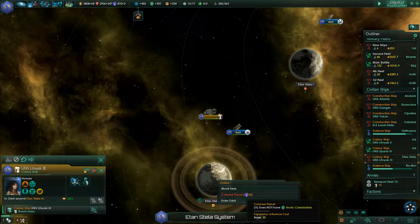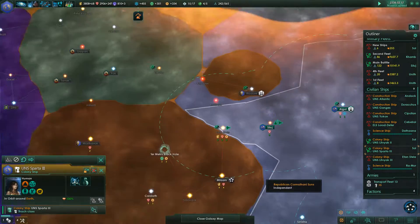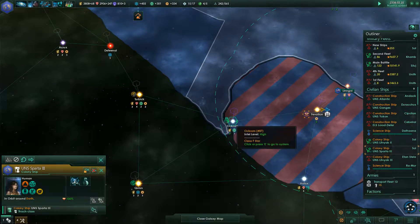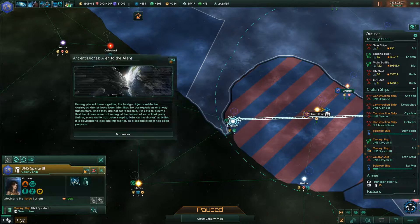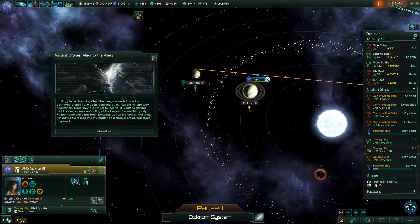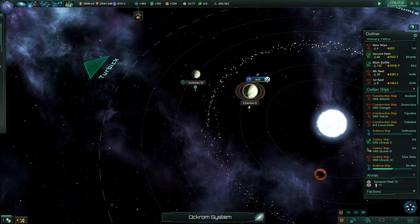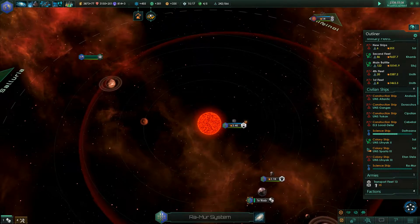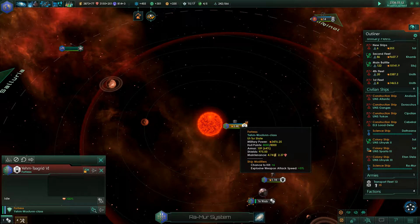We've got another ship here which we'd like to use, but we cannot because we don't do colonization of Arctic worlds yet. Having pieced together the foreign objects inside the destroyed drones, they've been identified by our experts as a one-way transmitter. Since they are not set to receive, it's safe to assume the drones were not acting on behalf of some third party — rather, some entity has been keeping tabs on the drone's activity. A special project has been prepared. Marvelous.